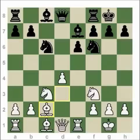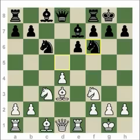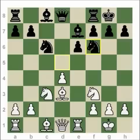Bishop c2 — actually, a3 was played first. A3 is a very strong move, not allowing the Black Knight to go to b4. For example, on Bishop c2, Knight b4, a Knight would go to d5 — that's a good outpost for the Knight. So a3 stops it. Then b6, Bishop c2, and Bishop b7.